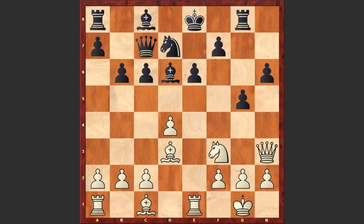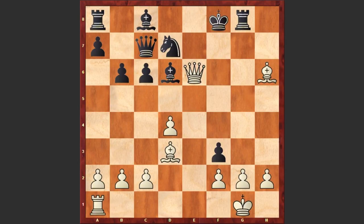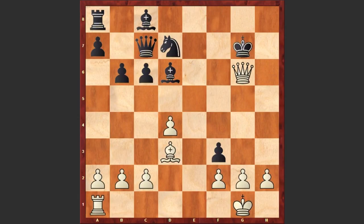Black can play Bf8; if Qh7 then Nf6 followed by g4, forking the knight and the queen. But after Rg8, Anand just played Re1, targeting the pawn on e6, and black replied Bf8. By the way, instead of Bf8, if g4 then white can already capture on h6; if gxf3 then white can go for a rook sacrifice on e6. Let's quickly have a look at this variation: Qxe6, Kf8, Bh6 check, and black's position is just collapsing.